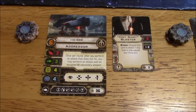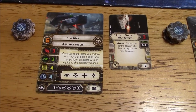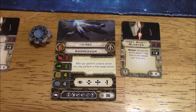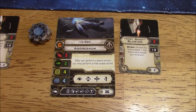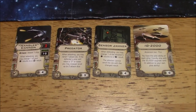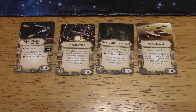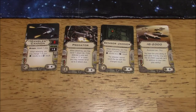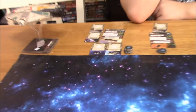I've got IG-88C with Hotshot Blaster. Both of them each have Mangler Cannon, Predator, Sensor Jammer, and the IG-2000 title. I was just lazy with the cards and didn't want to pull out duplicates of both. But the Hotshot Blaster does get discarded, so I had to pull out two of those.